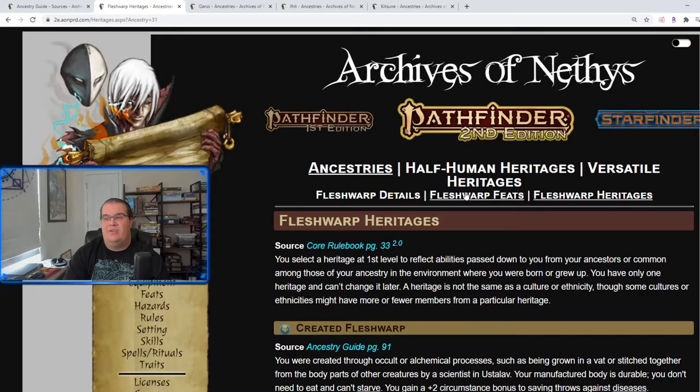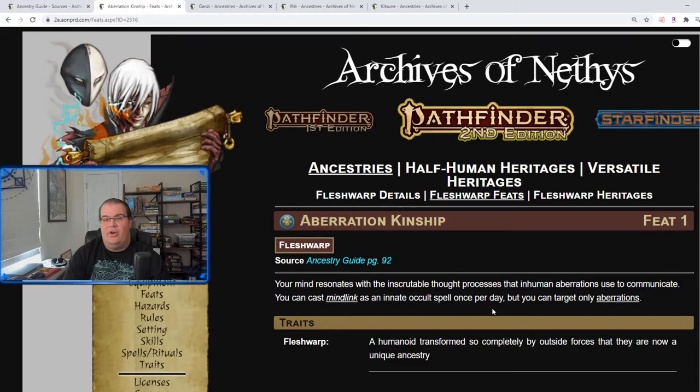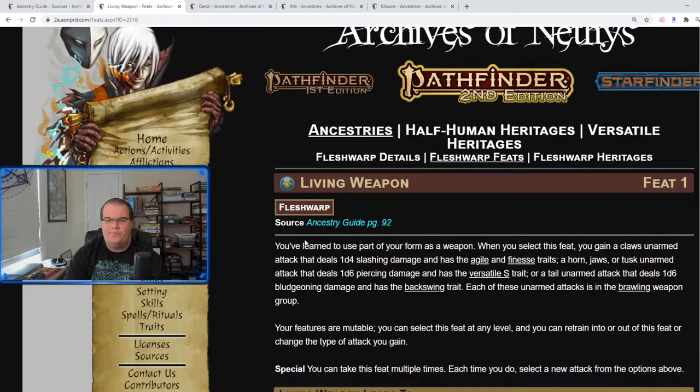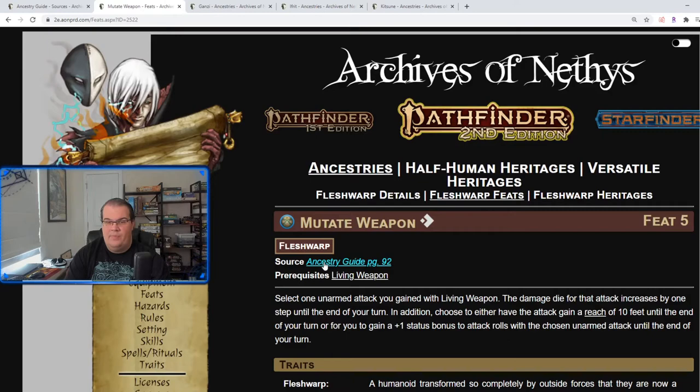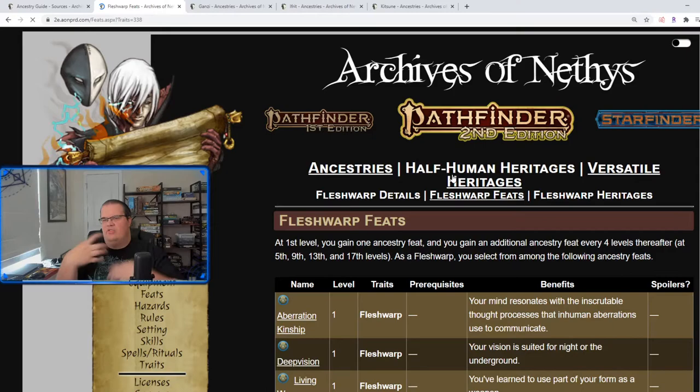Let's go into the ancestry feats. Aberration Kinship lets you cast Mind Link, but only targeting aberrations. Deep Vision gives you Darkvision. Living Weapon gives you an unarmed attack — it can be claws, jaws, a tail, some part that reflects your body's mutations — and it leads to Mutate Weapon, where the damage die can increase for that attack, or you can give it reach or a plus one bonus, representing some sort of extra limb that can do an attack.